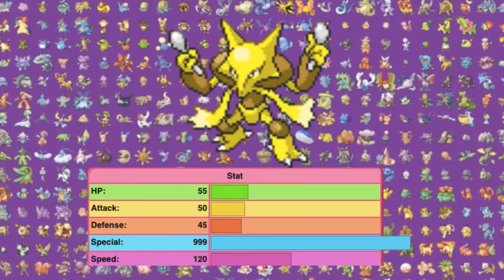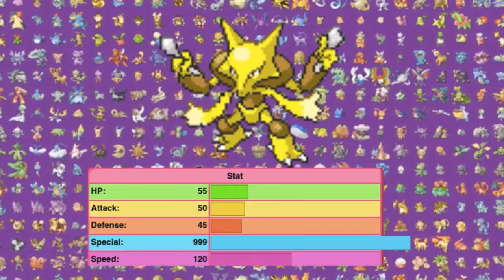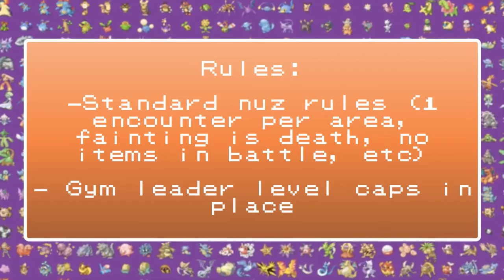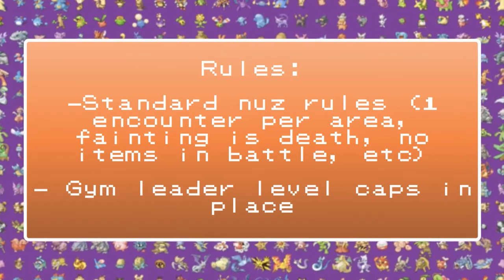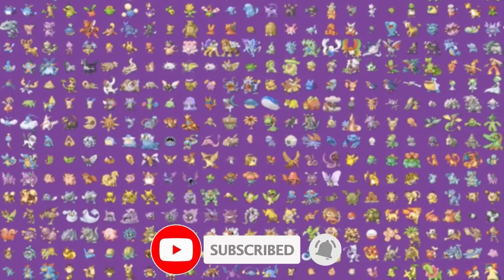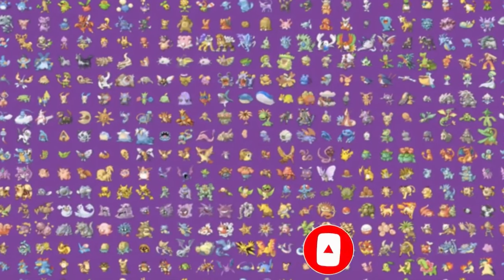With psychic types being the powerhouses they are in Gen 1, I don't think a team of four is going to be particularly good for this challenge. The rules are on screen and also in the description, and while you're there, please like, comment, and subscribe. You're going to see how tough this challenge really is. Let's jump into the video.